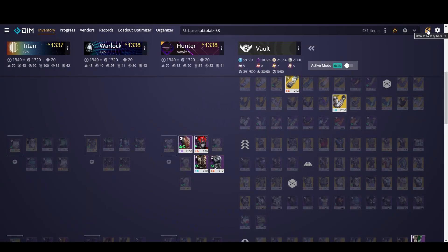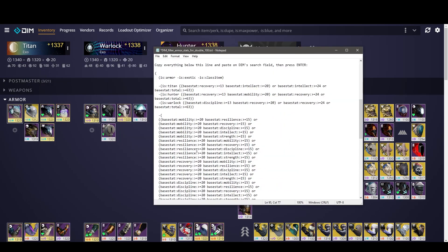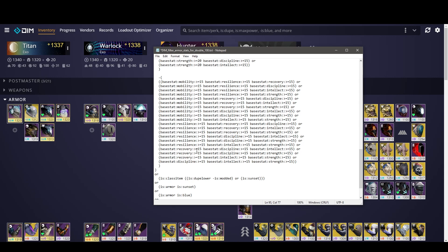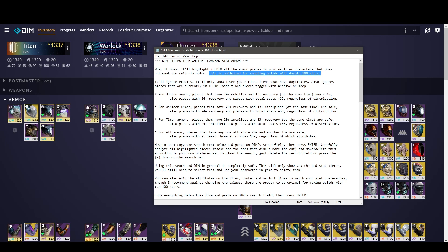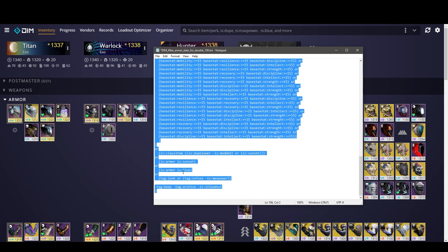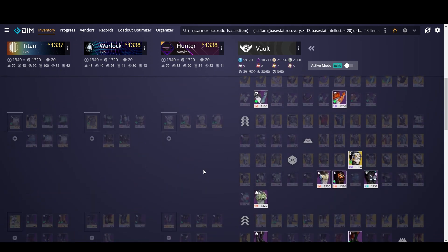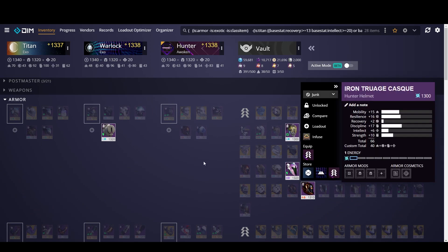We can go back to DIM and hit the refresh at the top and it's going to update to show that we removed those chest pieces. Option number one for further filtering is something shared in my Discord — big thank you to Oli for sharing this, I'll make sure to pin it, there's a link in the description. Basically this long filter list is going to highlight the bad armor that you may want to get rid of. It's optimized for creating builds with double 100 stats. All you need to do is copy and paste everything from the notepad, press enter, and DIM is highlighting any pieces that are quote-unquote bad.